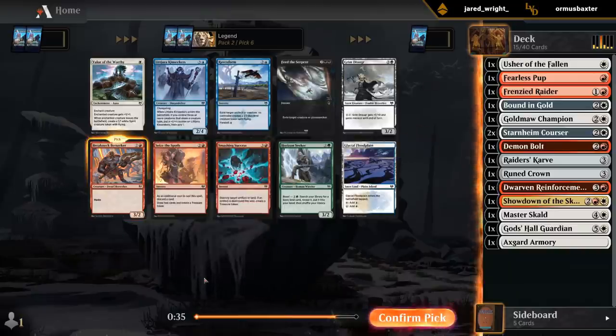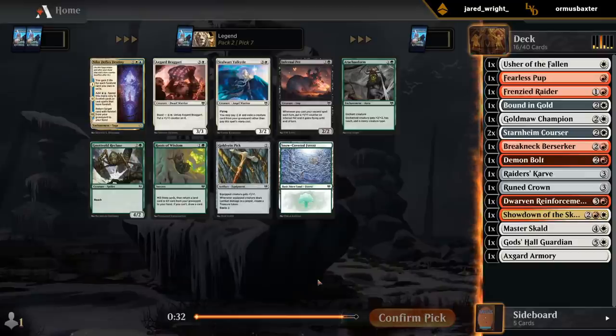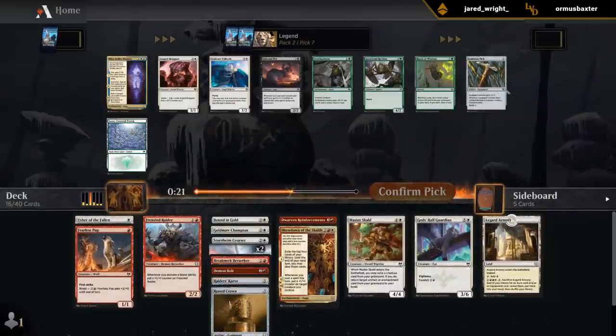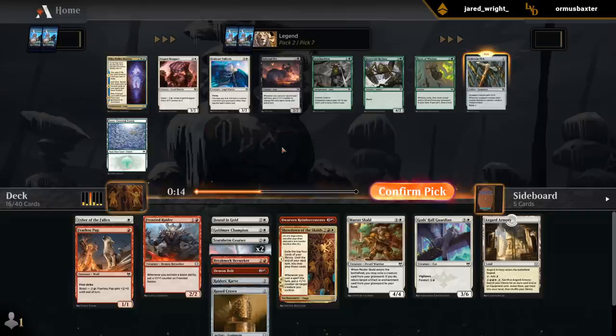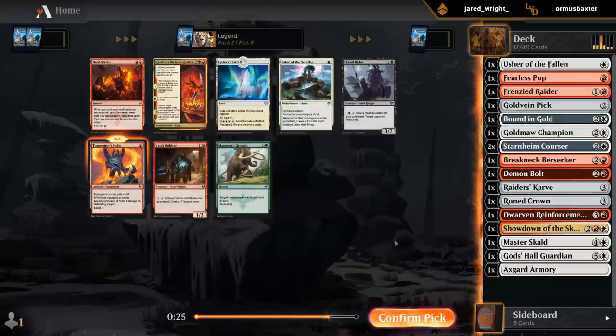Take a Berserker — passing some good removal, Feed the Serpent goes by but so it goes. There's a Goldvein Pick and then some four-drops with Valkyrie and Braggart. I'm still leaning Goldvein Pick just because we have double Courser that can connect pretty easily, making the pick only cost one mana, and it makes our future cheaper creatures better as well. Although now that we take the pick we definitely want to prioritize the one and two-drops even more. I guess we'll take a Helm — we're kind of good on equipment and just need some two-drops.